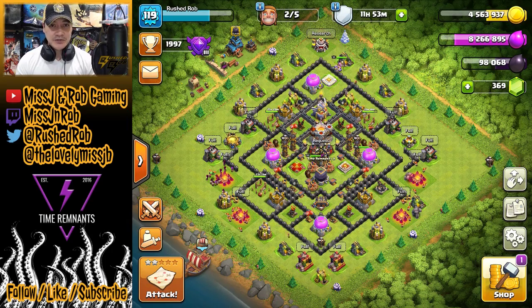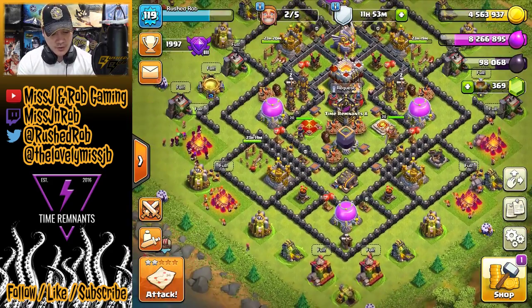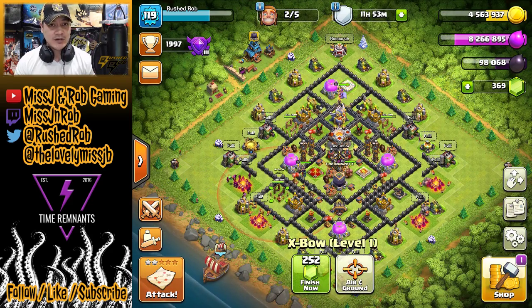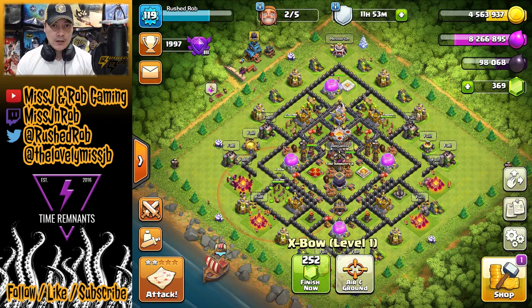Hey guys, welcome back as we continue to Unrush Rush Rob. Last video you had me put down all the X-Bows, so that's what I did. Builders are still working on them — they've got about a day left before they finish upgrading. We have two builders available and a laboratory available. Based on the previous video comments, you guys mentioned that you wanted me to put down Infernos, and I've seen multiple comments for that, so that's what I'm gonna do today.